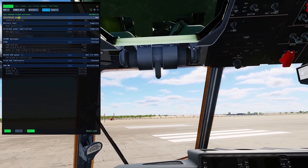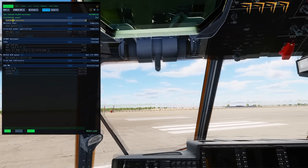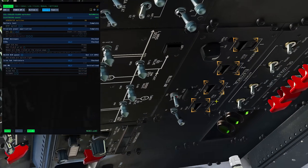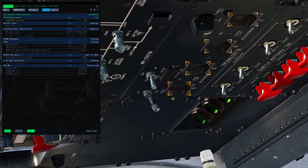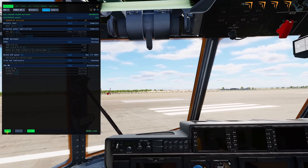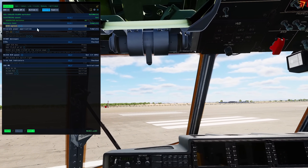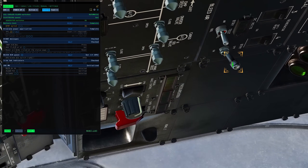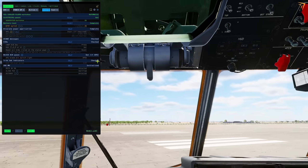Next, electrical panel. It's telling us to go to the electrical panel. Generator switches to on — it's going to help me and say set those to on: one, two, three, four, presumably one generator per engine. Then check battery test. Battery switch to on — let's go and find it, it's up there. Battery on, and that's our direct current volts.